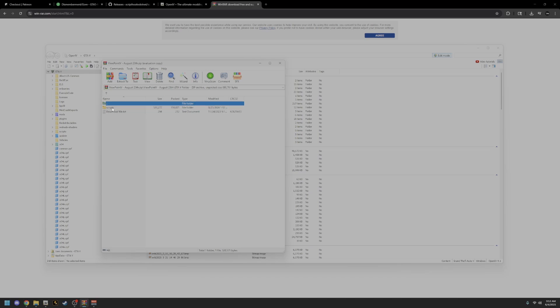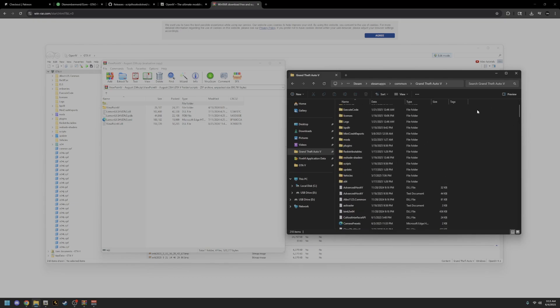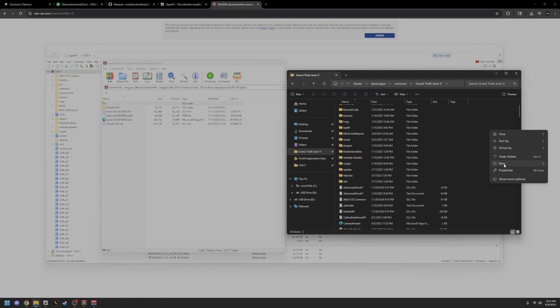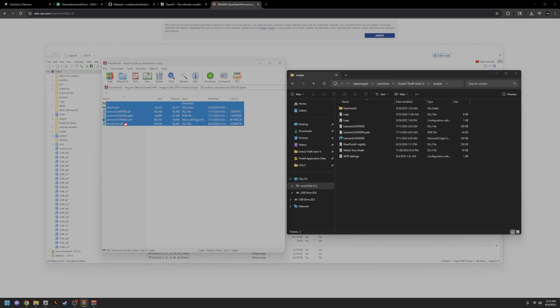This is the GTA5 folder — this is the scripts folder. Go into your Grand Theft Auto main directory from the file explorer and go into your scripts folder. If you don't have a scripts folder, right-click on the open space, hit New, hit Folder, and name it 'scripts' with a lowercase S. Once you're in the scripts folder, go into it and add all five of those files right over. Once you do that, go back out — that's done.